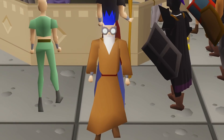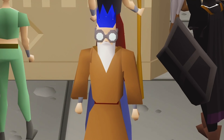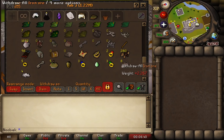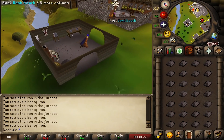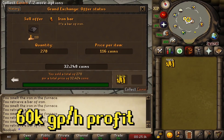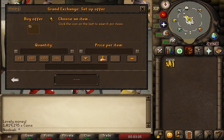Smelting iron bars requires 15 Smithing and grants 12.5 XP per bar, but has a 50% success rate — which can be fixed by wearing a Ring of Forging. The ring holds 140 charges and costs around 1k GP per ring, so it's worth using. You'll use about seven rings per hour. Like silver bars, you can make close to 1,000 iron bars per hour, gaining 12,500 Smithing XP and profiting over 60k GP per hour.